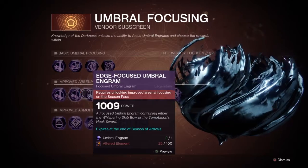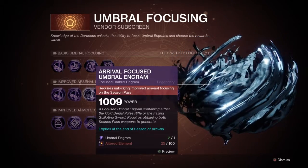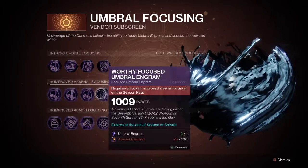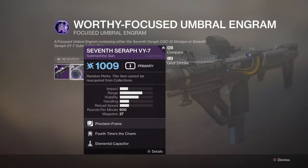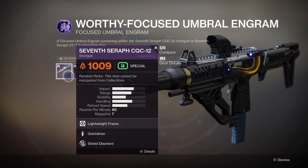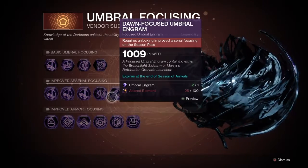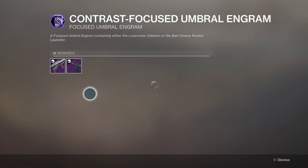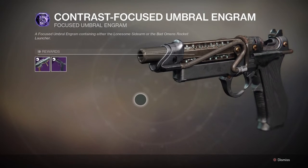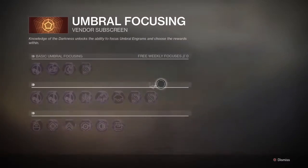This one is the sword or the bow. This one is the pulse and the sword, when you do end up getting there. This one is cool as well, because it gives you only the two Worthy weapons to choose from. So there are the two Dawn weapons and the two Undying weapons. And then there's this one — they literally take everything on the first engram and cut it down into two, so it's the rocket and the sidearm.